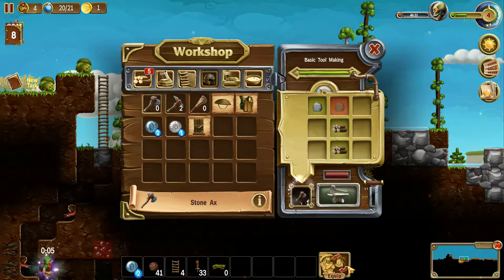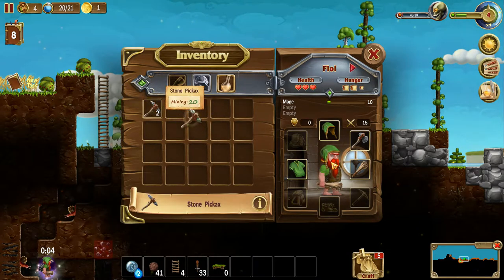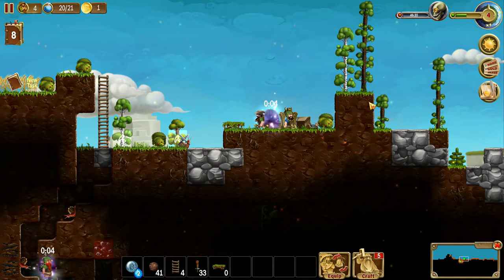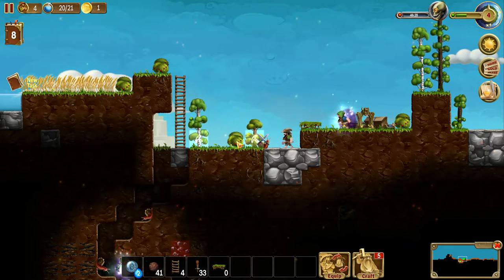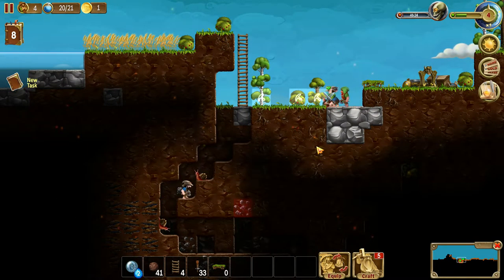We need an axe. Can I craft one of these? Thank you so much. And now this guy's gonna be a bit more well-equipped. Good job. Chop down the trees. Kill the snails.